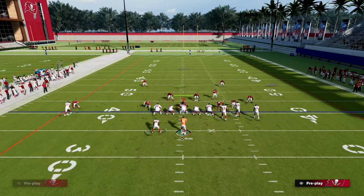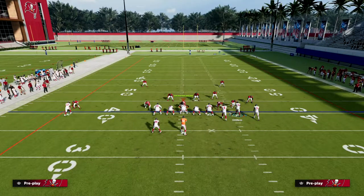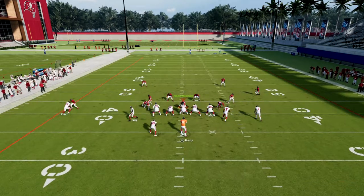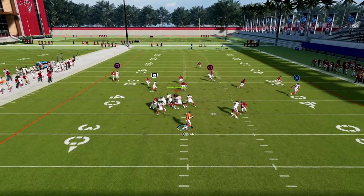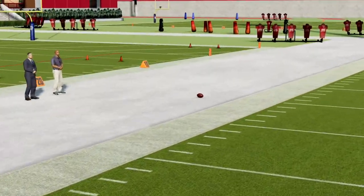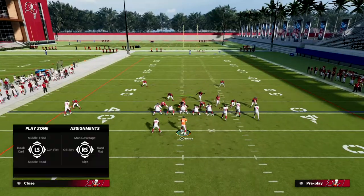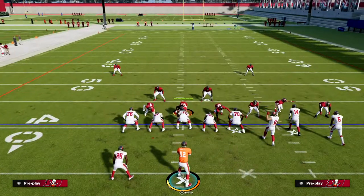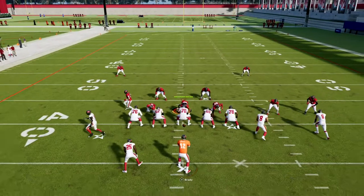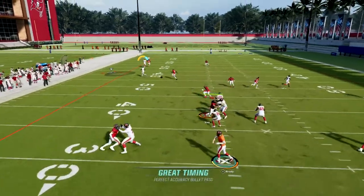They have to put a zone on the right side to stop the slant route, but they also have to user the middle of the field. It's one of those routes where they'll have to stay with it as it goes, which is going to allow you to throw to Julio Jones. You don't have to free-form — I've been trying to learn it a little bit, but you don't have to. I'll show you something else you can do with Mike Evans in a second that'll make this even better.